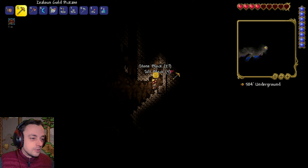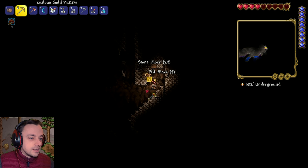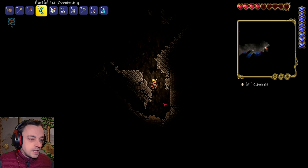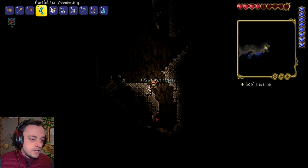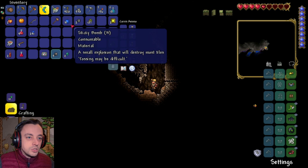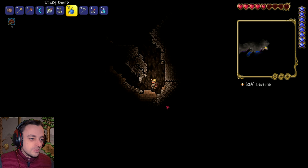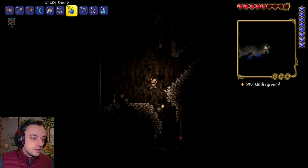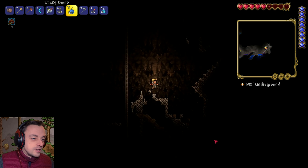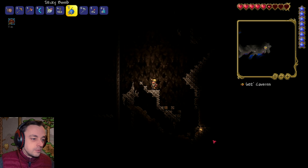This doesn't seem to be getting anywhere, so let's go down instead. My plan is to actually explore the caves, not try and make new ones. Maybe I should make some new ones with explosives. Always lob explosives directly at your feet, because that's the smart way of doing it.